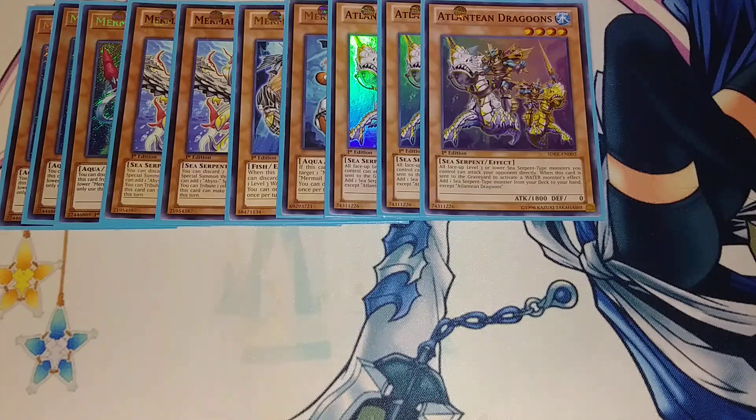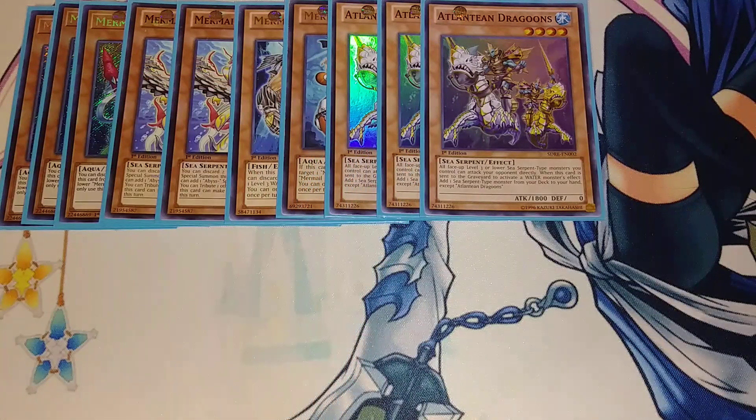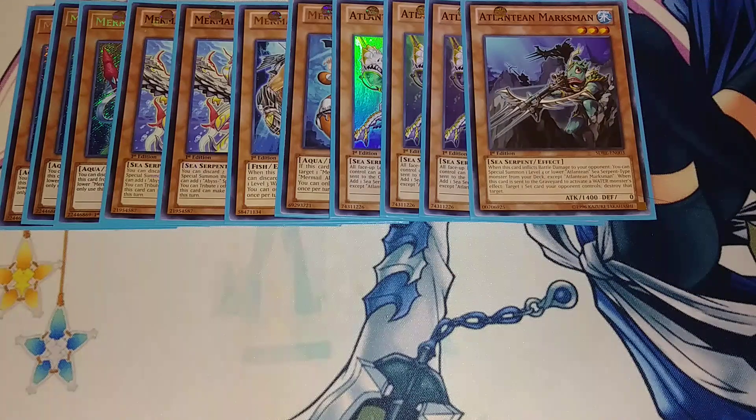Now they do get one of them back because you rip one out with the new Deep Sea monster, but it gets past a hand trap. For the other Atlantean cards, we're playing a single copy of Marksman. When it's sent to the graveyard to activate a water monster's effect, you target a set card and destroy it. There aren't a lot of set cards running around, but I still like it for the utility if playing against something like Altergeist.